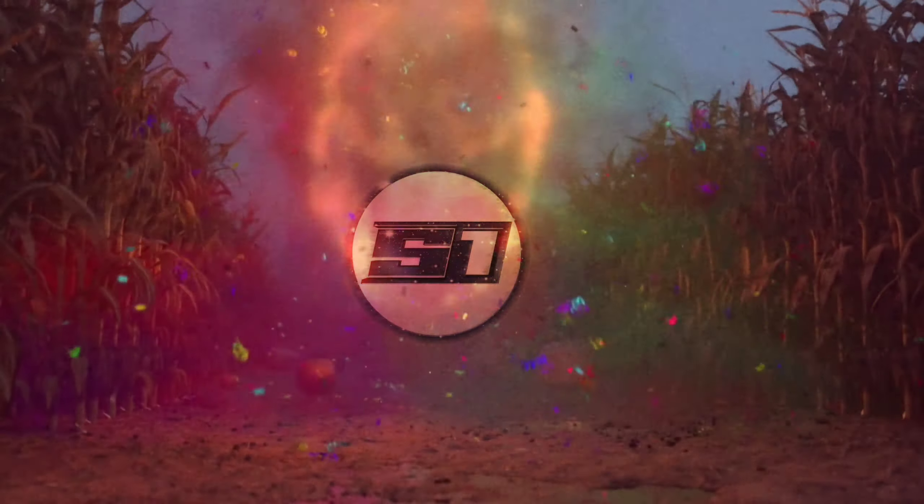Our second attachment is red dot sight, for better view. Our third attachment is disable perk. It will slow down your enemy's movement speed while hitting.